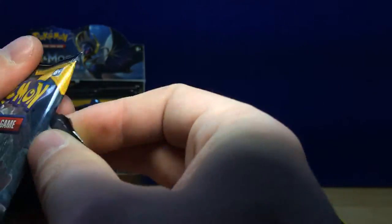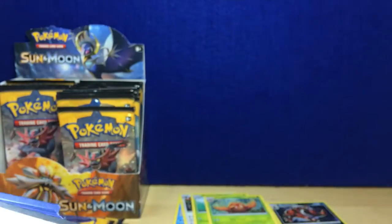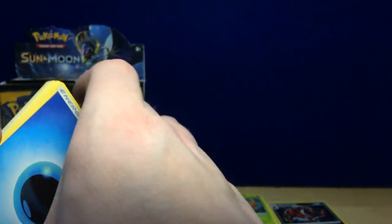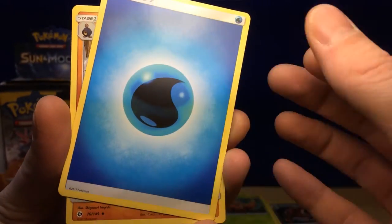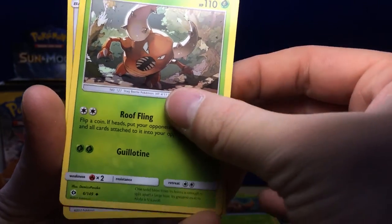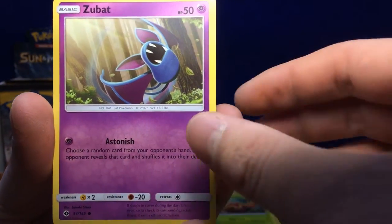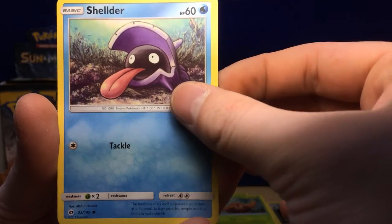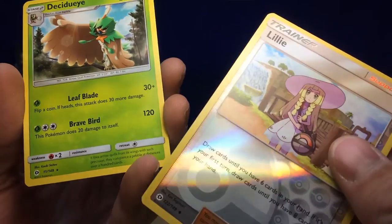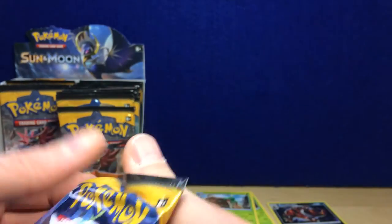Here's another pack, cat — enjoy! Pack 6: Water Energy, Boldore, Ultra Ball, Pinsir, Stuffle, Popplio, Zubat, Shellder, Yungoos, reverse holo Lilly, regular rare Decidueye. Interesting — I haven't played Sun and Moon so some of these Pokémon are completely new to me.